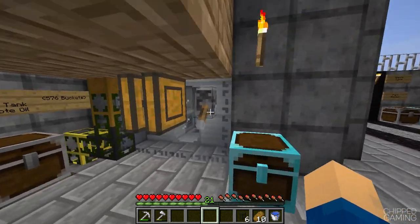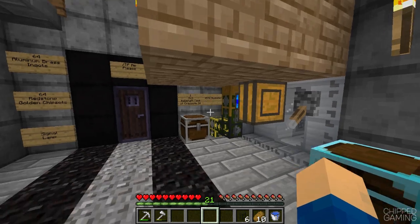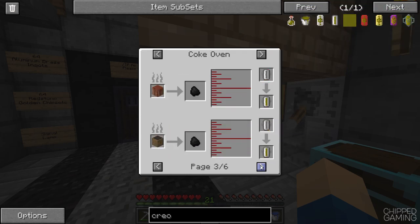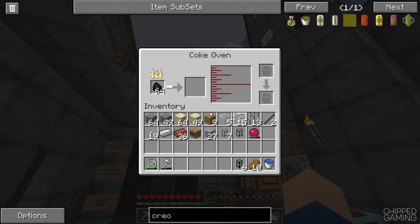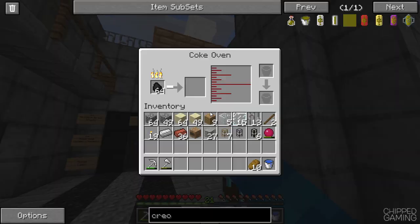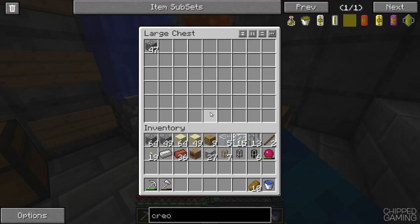We put in around five stacks of charcoal. We need 576 buckets of creosote oil, and it's about 0.5 buckets per piece of coal, so that means we need around 1,000+ coal. This is going to take a very, very long time. At least we've got the coke oven up and running. I'll leave the game to run for a while and come back to check on the creosote oil challenge progress and see how the turtle is doing.